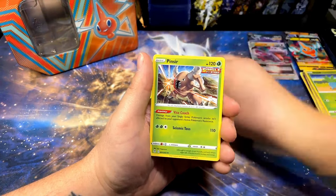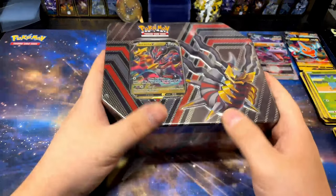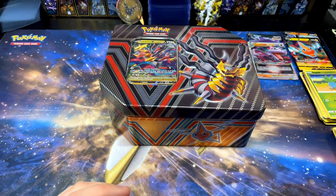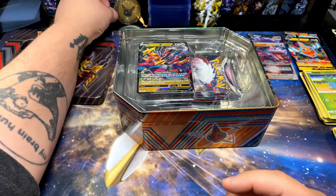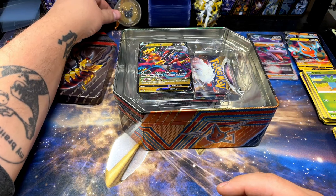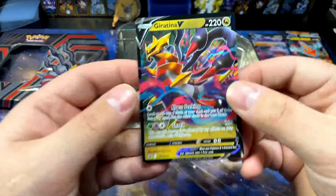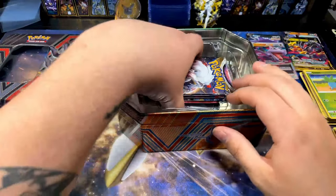We got a Tympole reverse. I open so many packs and I'd be happy with just a pull — not even the Moonbreon, but come on. Alright, best for last — Giratina! Super dope promo card, and the tin is also super awesome. I'm definitely holding on to this tin. The Giratina promo is very cool, I really like it. That's part of the reason why I bought these.